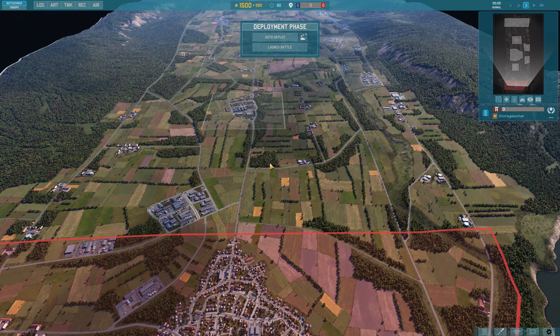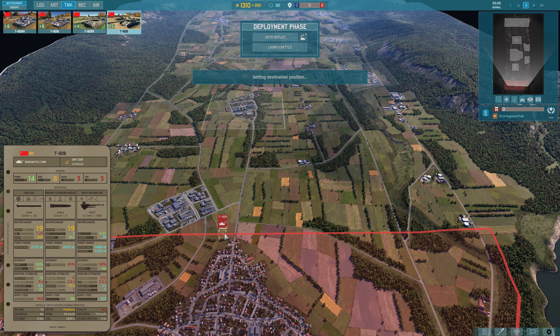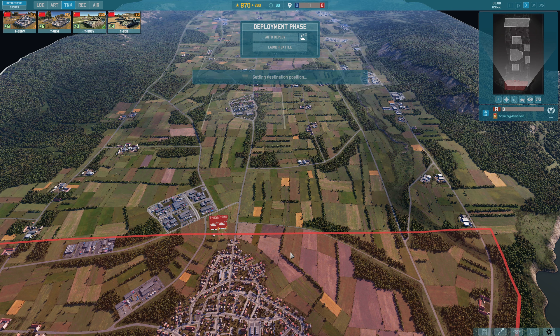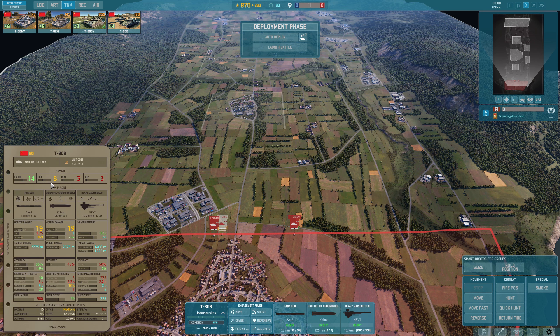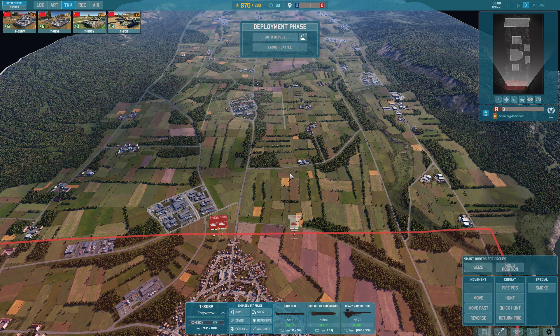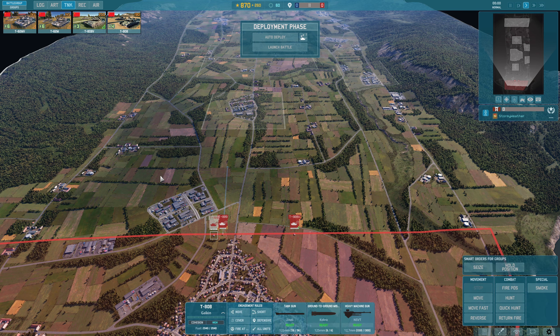Welcome to Death Row. It doesn't really matter what map we do this on. I'm going to grab two T-80Bs and a T-80BV. The T-80Bs do not have ERA — I'll just bring that up, there's their stat card, they don't have ERA. The T-80BV does have ERA and it is applied. I'm going to move the T-80BV and the T-80Bs into position.